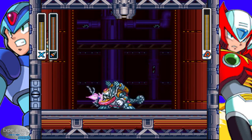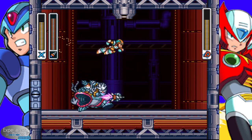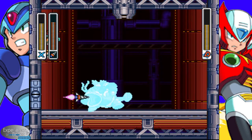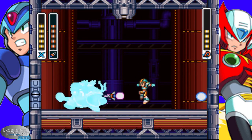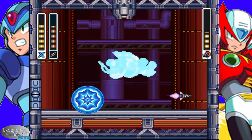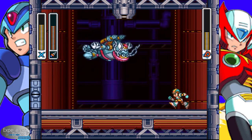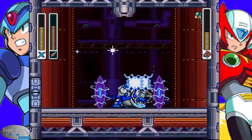We'll let Volt Catfish demonstrate a few of his moves first before we start using his weakness. He jumps at ya, he hits the ground pound, lets out the electricity. There we go — launches those off, electrifies them. Unfortunately, Volt Catfish also suffers from Spark Mandrill Syndrome.